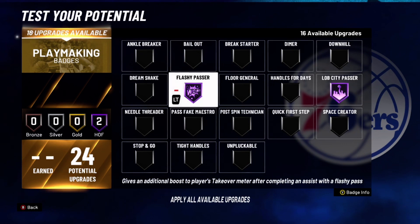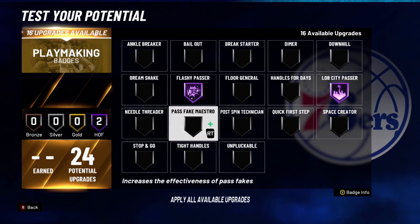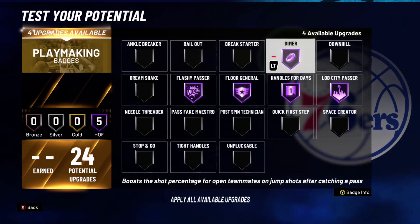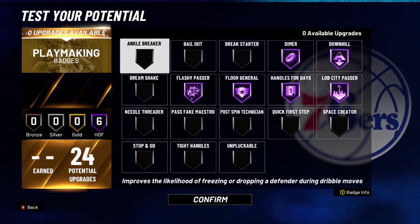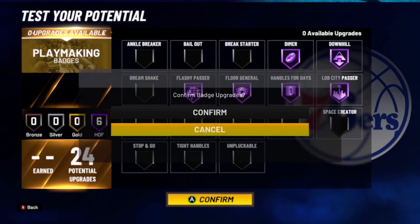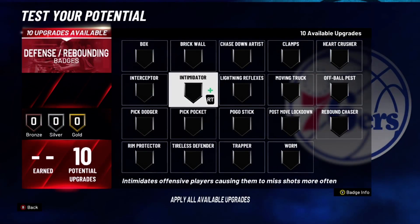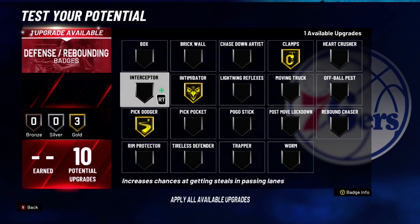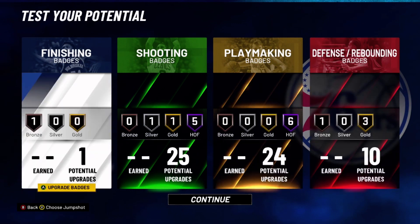You can only throw about 6 or 7 lobs before you have to do something else — and Flashy Passer will give you a lot of extra points similar to Lob City Passer. These are the two badges I recommend first. If you can't get all 24 playmaking badges, at minimum get these two. Also get Handle for Days, Floor General, Dimer — that's going to be a lot of help — and Downhill. For defense badges, put on Intimidator, Clamps, Pick Dodger, and Box so you can box out for the lob thrower.